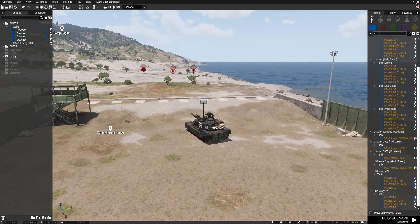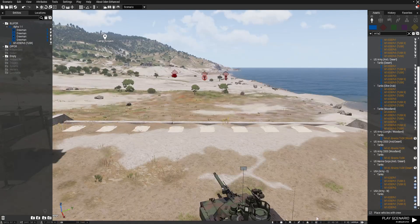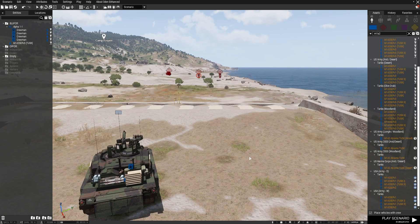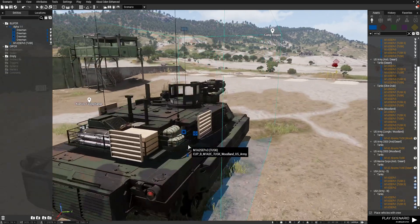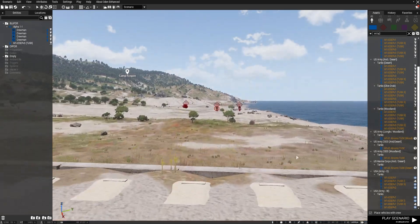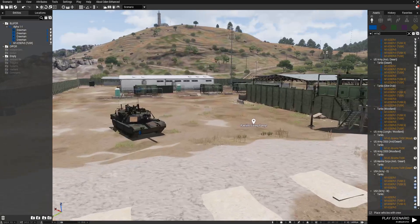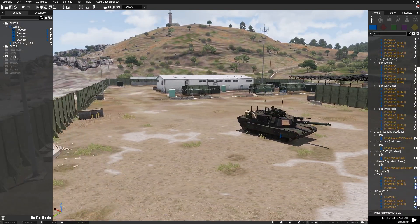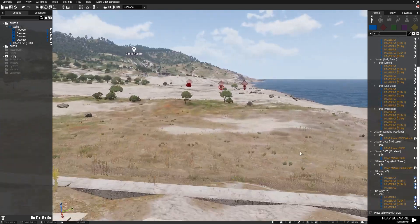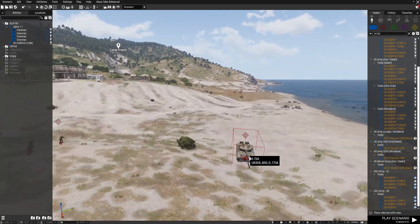Hi guys, Sergeant Bond here, Sony First MEU, and today we'll be going over the new mod that Drongo just came out with — Drongo's D-Bag — which essentially overhauls and makes your friendly tank AIs very aggressive. And not only do they become smarter and more aggressive, but they also learn prioritization of targets, such as biggest threat.